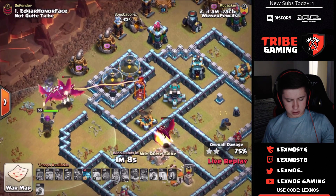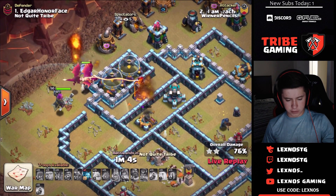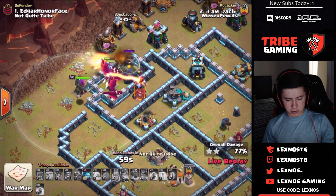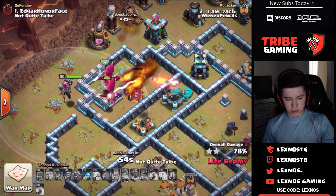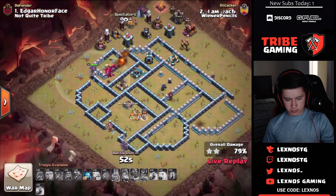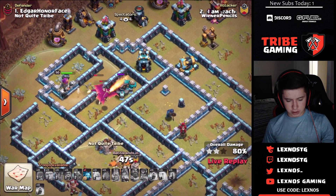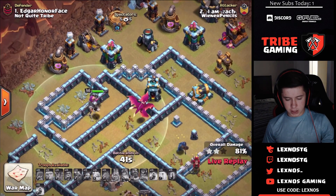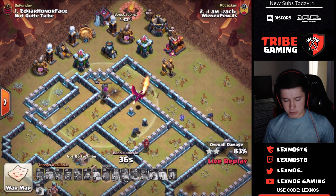Now he doesn't have any freezes for the scattershot. The other group of bats gets hit by the tornado and the scattershot switches to the bats — that's not good for Wiener Pencils. The scattershot just took out all his bats. The dragons might path around the single target inferno. They're dropping fast — only three left — and it's going to be a defense for Not Quite Tribe.